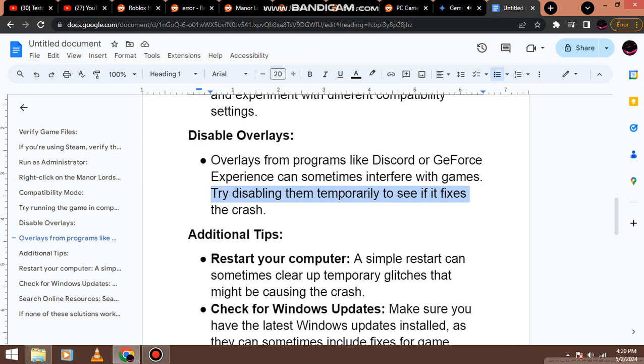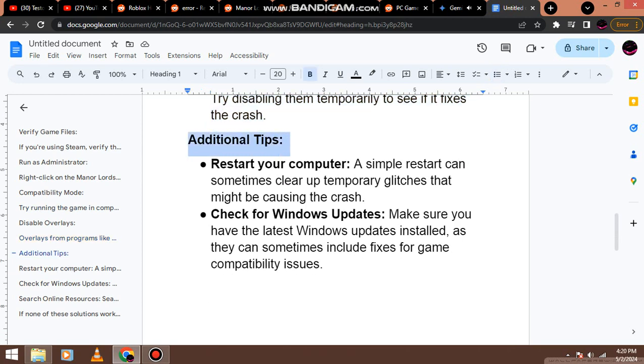Disable overlays: overlays from programs like Discord or GeForce Experience can sometimes interfere with games. Try disabling them temporarily to see if it fixes the crash.